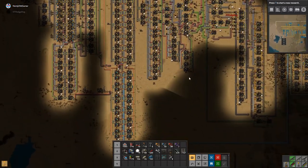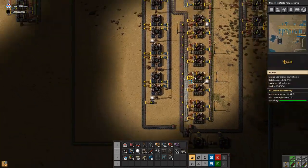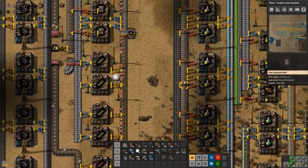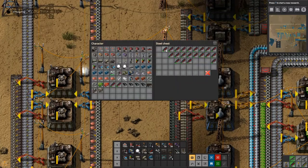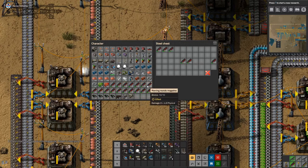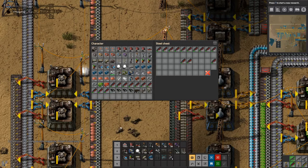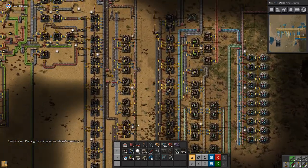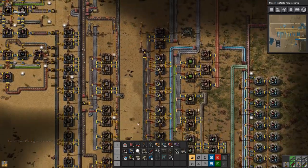I want some walls and some ammo, and maybe a few turrets. Start by grabbing some ammo. We're not making the blue circuits here, are we? We need a lot of walls — now, where are we making walls? Right down the bottom of the map — we are making some walls.